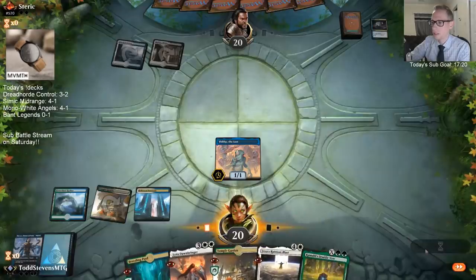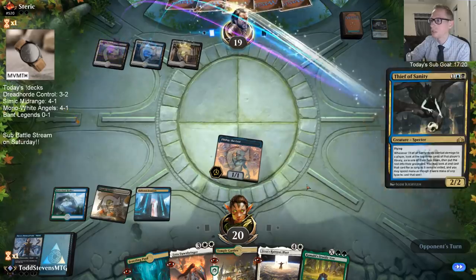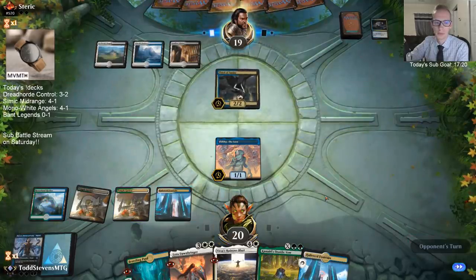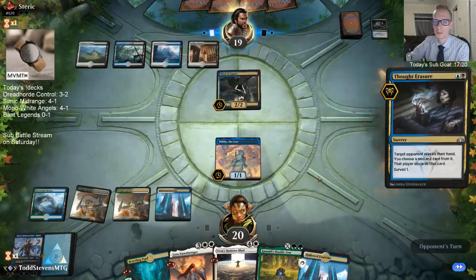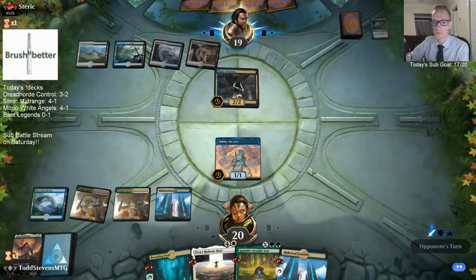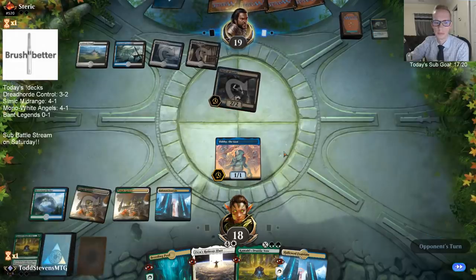Looks like this is Esper Control. Narset, Lyra, and Ruinous Blast are not good against Esper — Ruinous Blast in particular is just a dead card. Oh, suddenly not a dead card — but I'm not going to do anything with it this turn. I'm not going to Vow for two, that's not going to help at all. I feel like they have a Dovin's Veto.